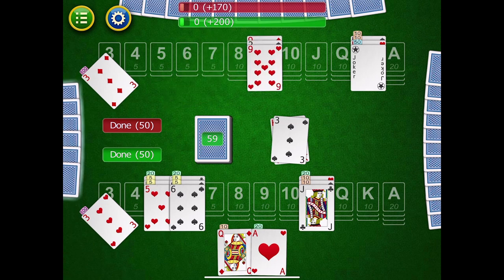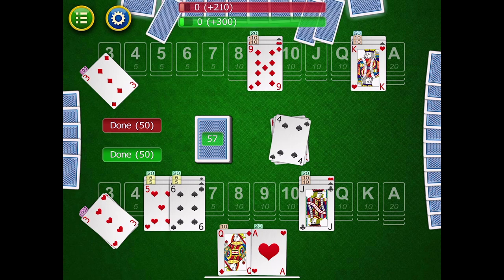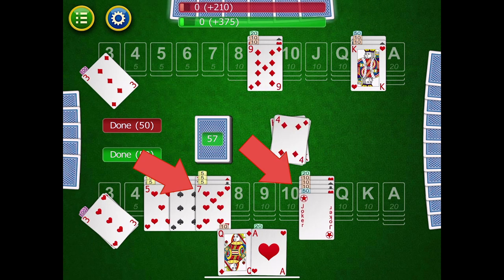My opponent draws a card and it looks like he also has the 50 points to get started — he lays down melds on the nine and the king. One important strategy: you always want to try to get your first meld down as quickly as you can so that you and your partner can be laying down cards and building your melds. My partner picks from the draw pile and gives us another red three — a bonus card. He's able to add to my jacks and create a new meld of seven.